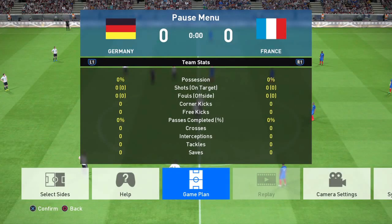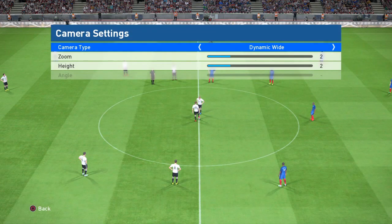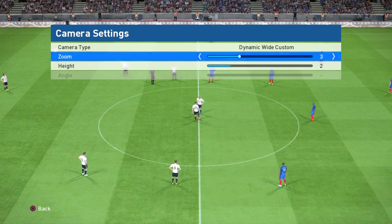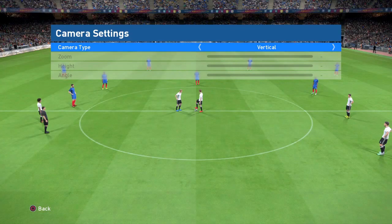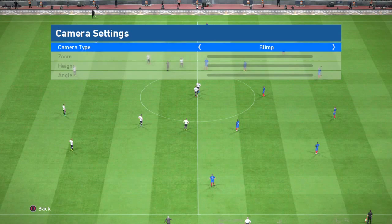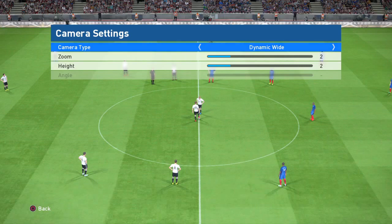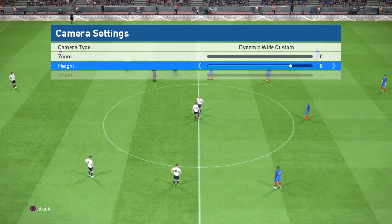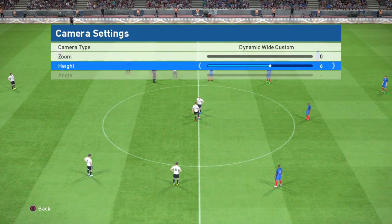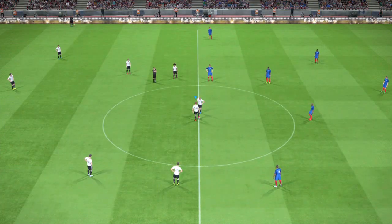Welcome back to part two of the video. We are right before the game starts and I want to check out the camera settings. There's a dynamic wide where you can adjust the zoom and the height. There's also live broadcast, fan view, vertical, player, blend, mid-range, long, wide, pitch side and back to dynamic wide. I like it when the camera is far out and higher, so I'll set it like that. No more waiting — let's jump right into it!